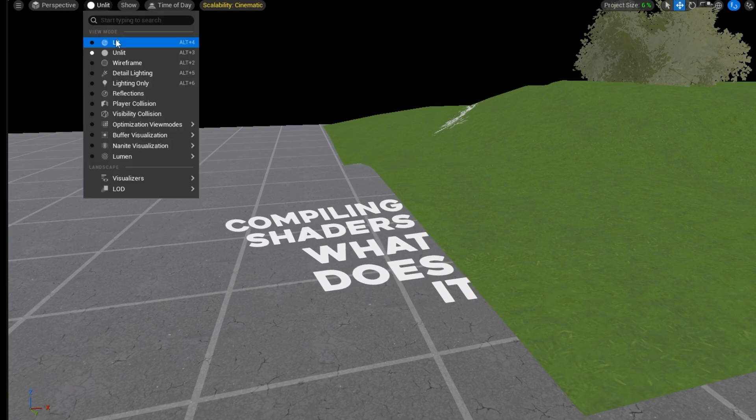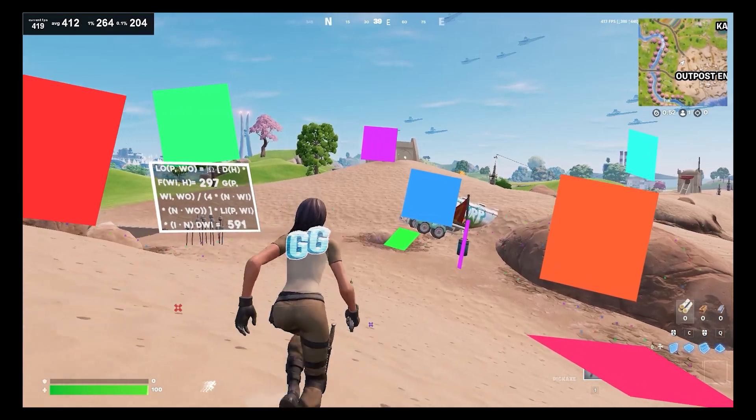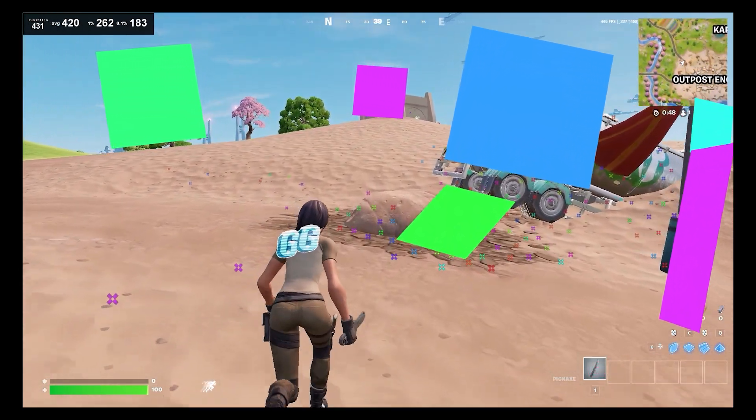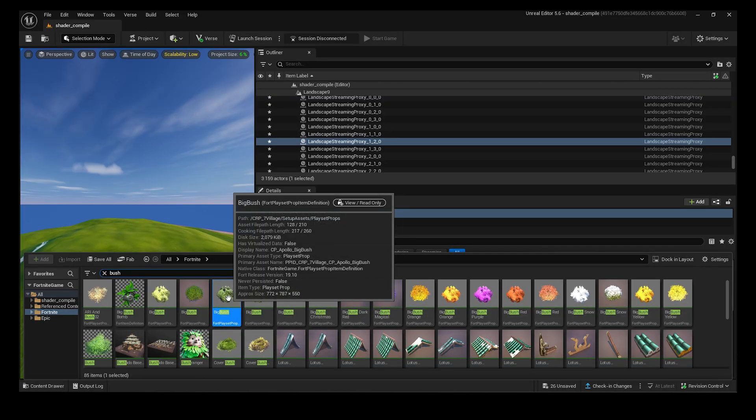Compiling shaders — what does it mean? It's easy to think that we're only seeing images moving around, but everything we see is actually code being calculated by our PC in real time as we move around the map. And if it's not calculated or compiled when you need it, the game will stutter.